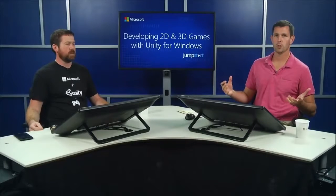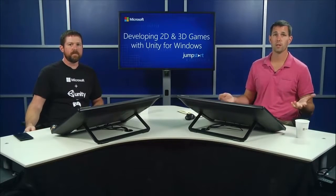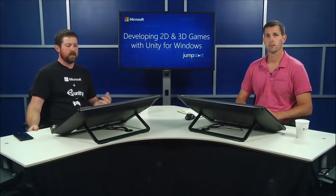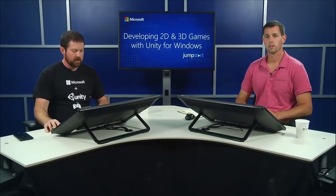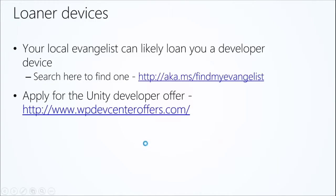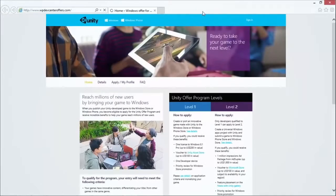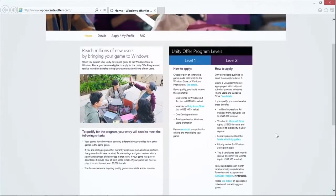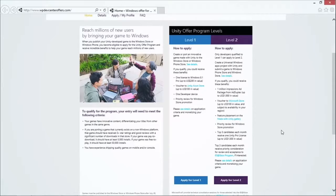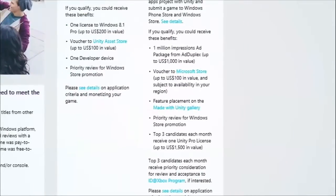That's part of our ongoing and growing relationship with Unity and Microsoft. There are level one and level two tiers. WPDevCenterOffers.com will have all the information — let's actually just go to the site. We have two tiers at the moment, level one and level two. Let's zoom in a little bit to get a better understanding of what level one and two actually entail.